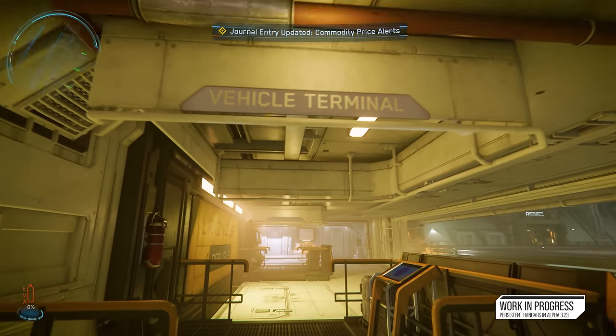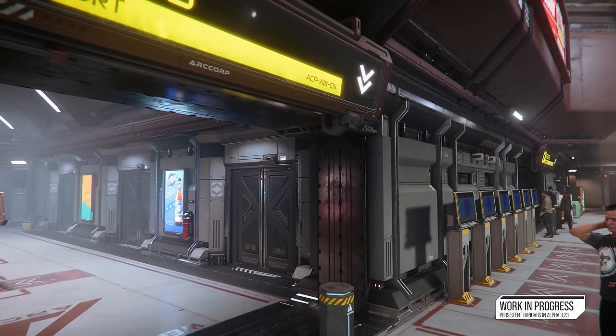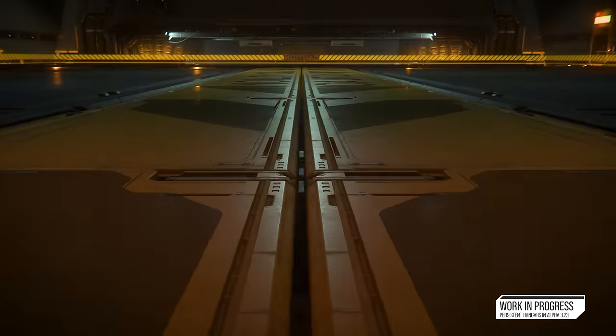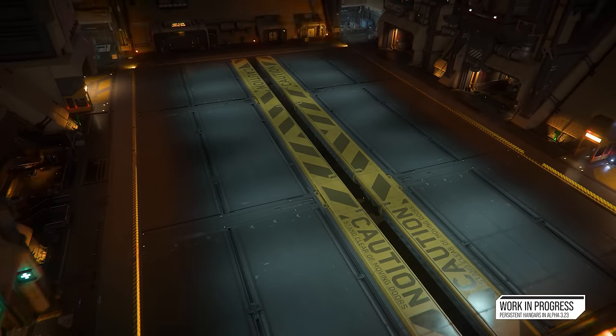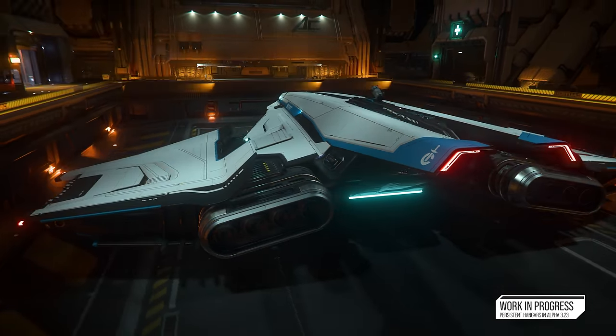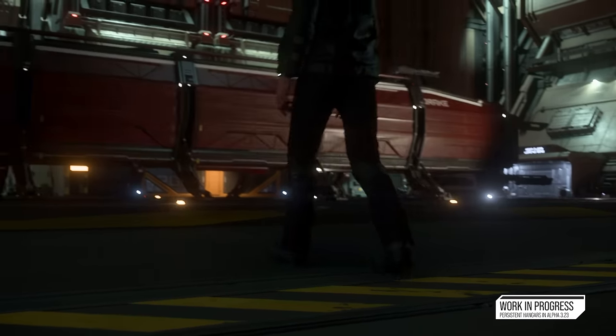The last kiosk is the ASOP terminal, now positioned within the hangar so you can request your ships from inside rather than only from the spaceport — though it will remain in the spaceport too. Ships won't just appear out of thin air: the floor opens up, lights dim, doors open, and the landing platform rises up with your ship on it. We've balanced the timing so it doesn't take too long but still feels like it has the right weight to it, giving you a seamless and realistic way of storing and retrieving your ships.